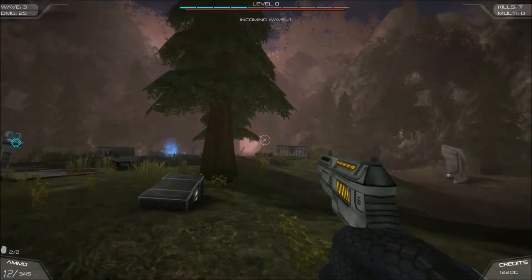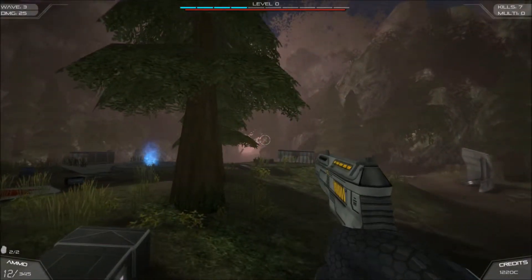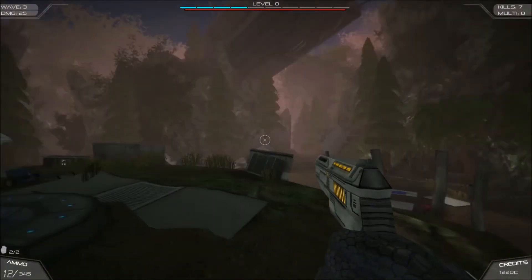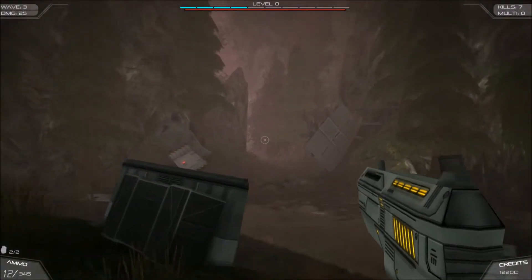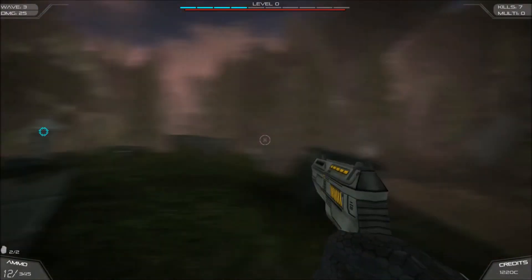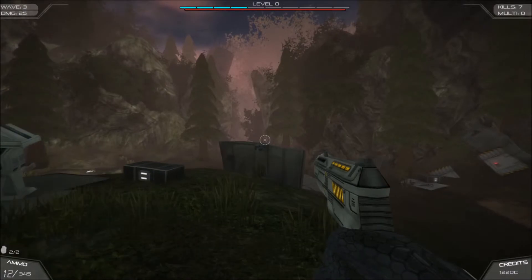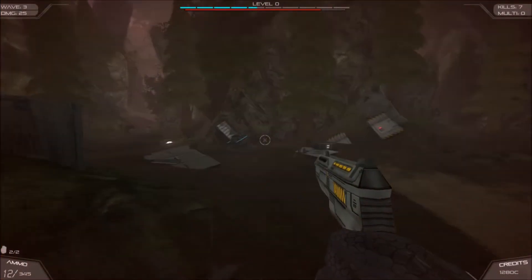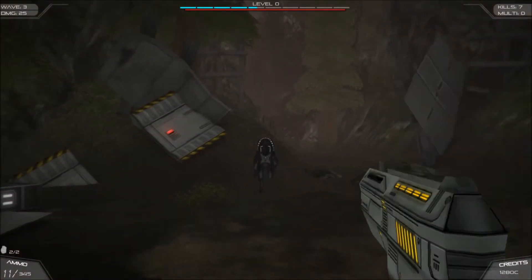Honestly, I would say this is the smallest map. It's basically a big circle. You'd think you can go over there, but it's just a spawn point for the aliens. They're just spawn points — you can't go in them.